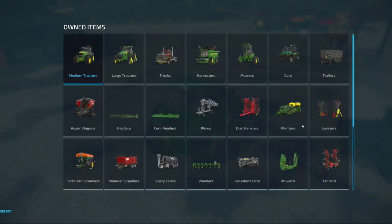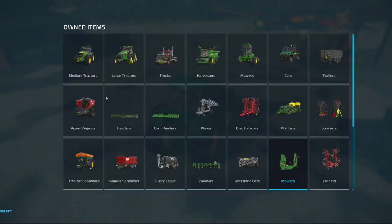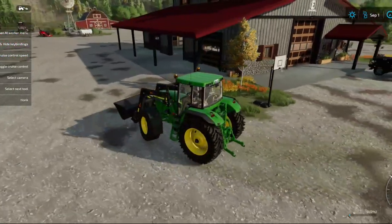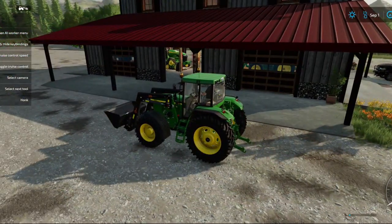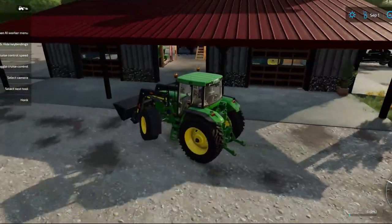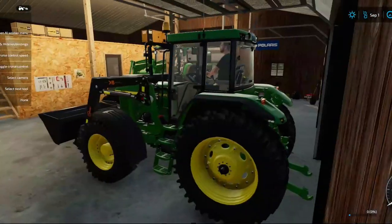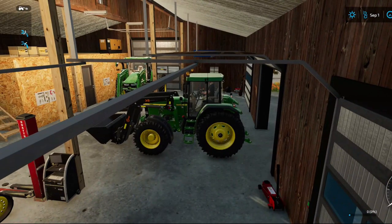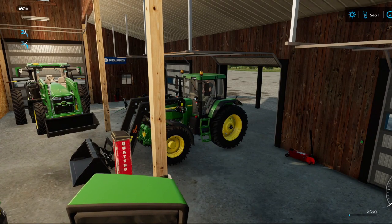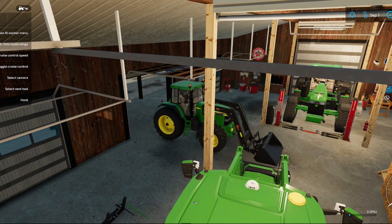The tractor we're using today is 175 horsepower. I'm looking at the horsepower requirements for the mowers I want to use, but this tractor does not have the horsepower for it. I may have to look into getting a front attachment for that other tractor sitting right there, because this tractor does not have the front hitch and I don't have one available for it.